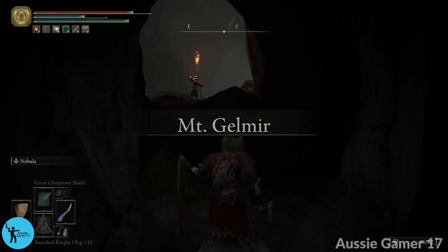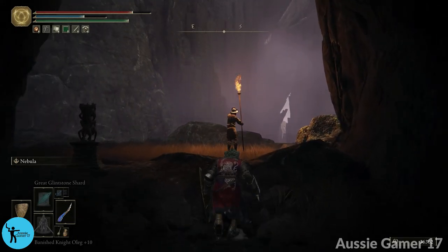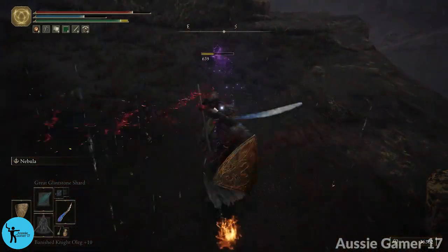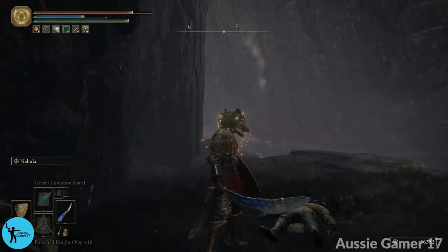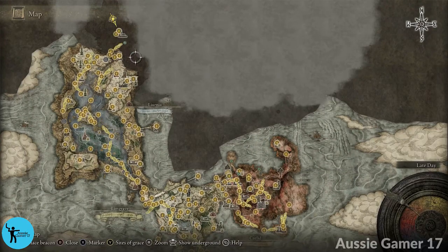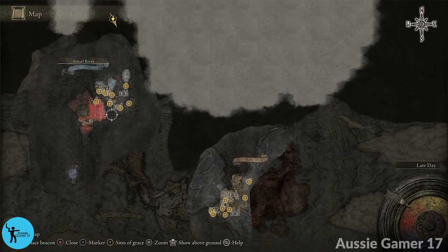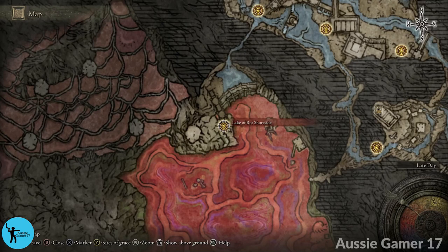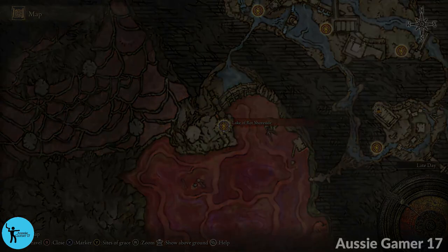After the teleport, I sneak attack a nearby guard just because. Then we're fast traveling back to the lake of rot. Click the right thumb stick to get to the underground map and go to the lake of rot shoreside.